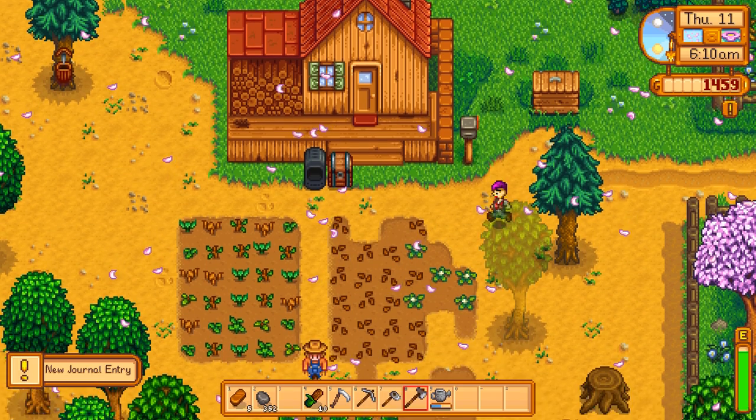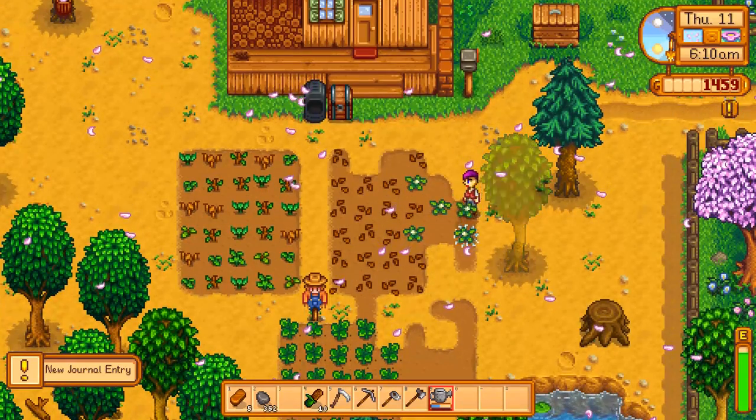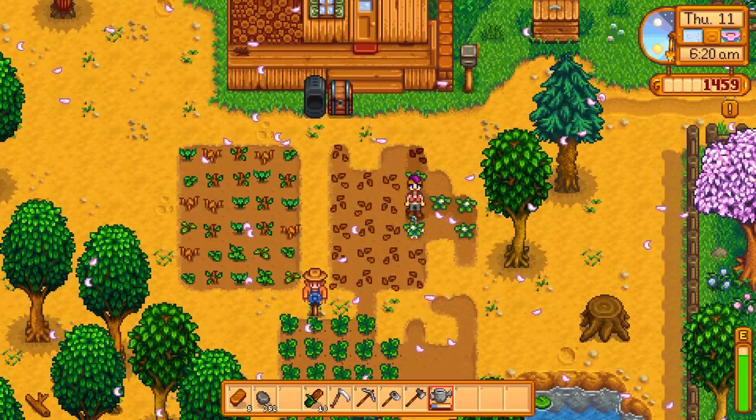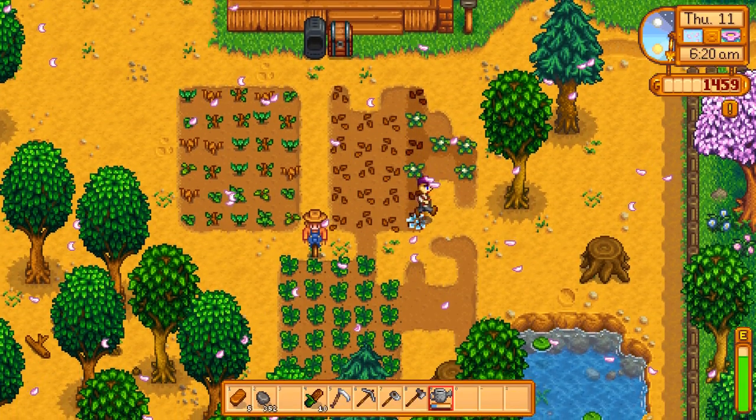We're going to water our plants. Our plan is to hit the mine to kill some slimes and get some cash out of the wizard. When we turn in the quest to the wizard, we can also grab Robin's axe since we'll be in the area.